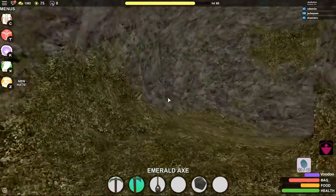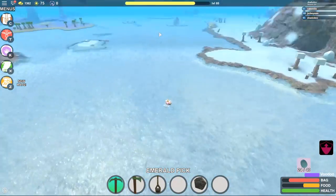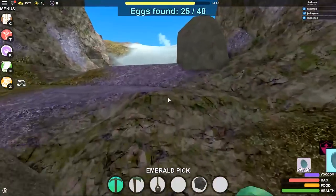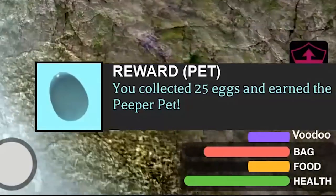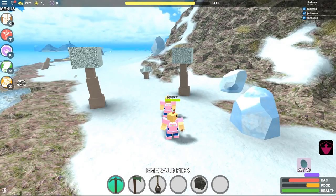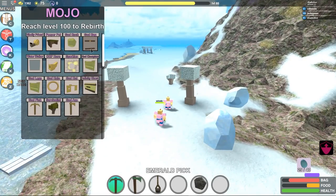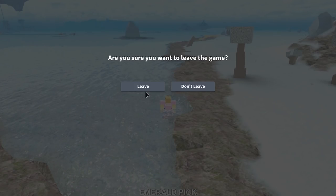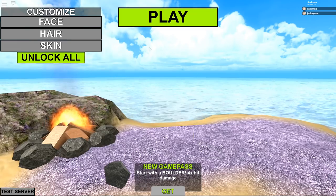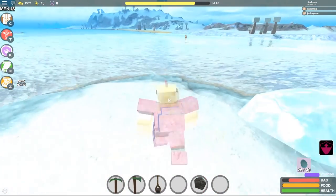There's an egg in the cave in the ravine. We hit 25 eggs and unlock the peeper pet! But we can't figure out how to activate it. After trying the menu with no luck, we decide to leave and rejoin the server. Back in the game — the peeper pet is there!